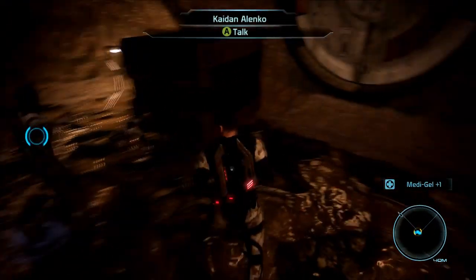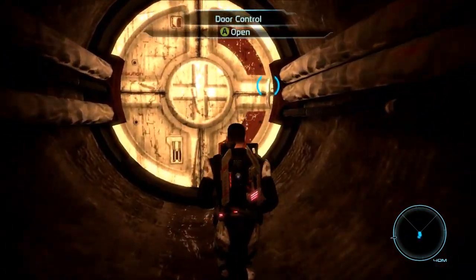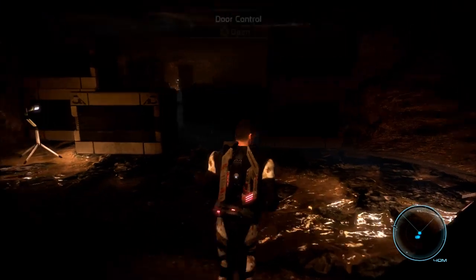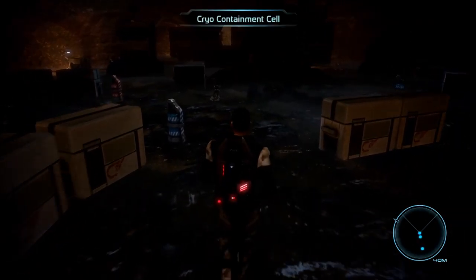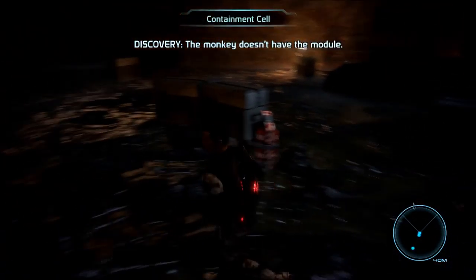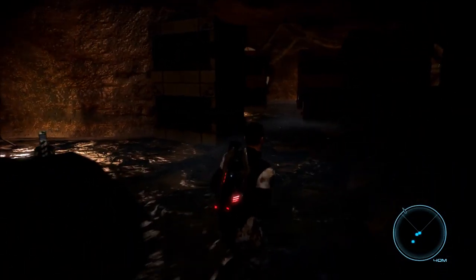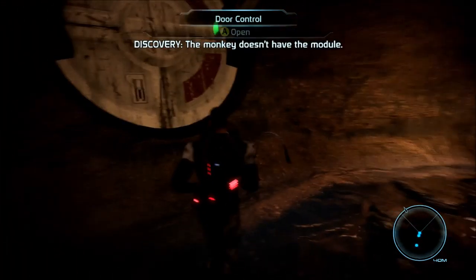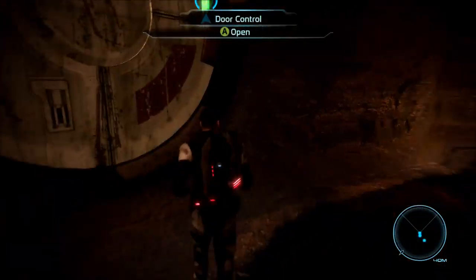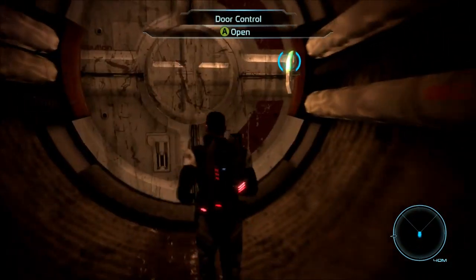Of course they're in the mine. Why do we need to reach that button? Like, do we jump up and press it? Why is this practical? This makes no sense. More monkeys. This monkey doesn't have it either. Plasmic canister. Is there going to be one in the back room? I can only hope. This is such a mundane quest.